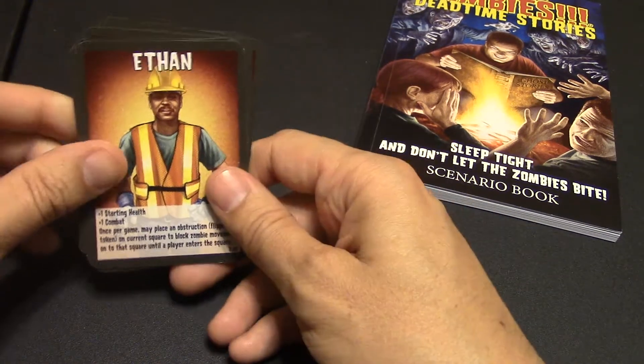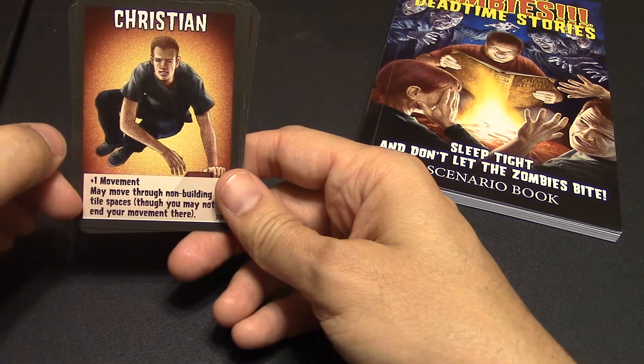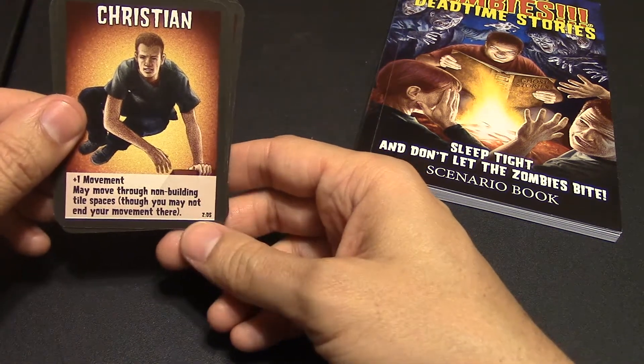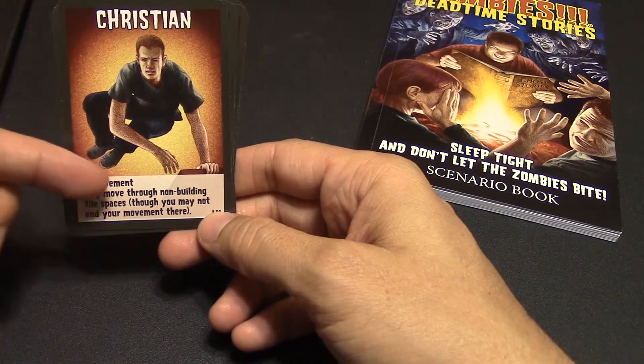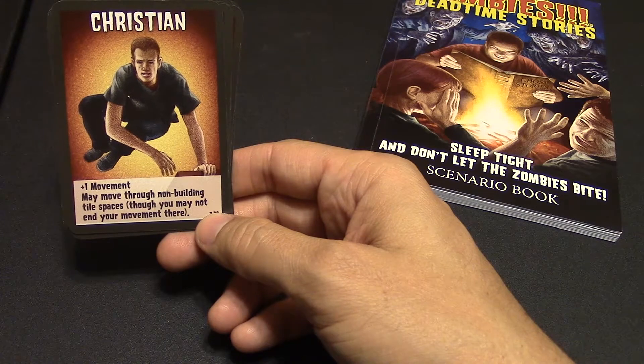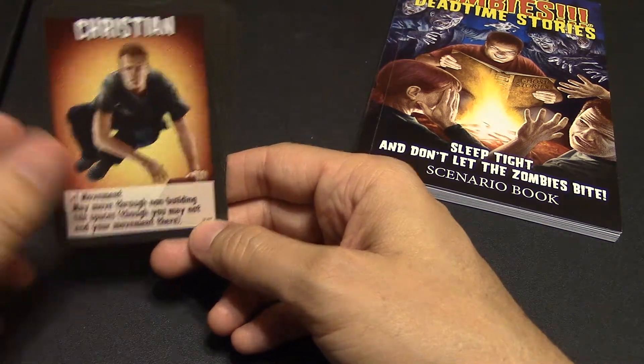The last character is Christian. He's a plus one in movement and he can move through non-building tile spaces, though you may not end your movement there. He's like one of these base jumpers, so he can cut through certain tiles where most players wouldn't, letting him get around a lot faster.